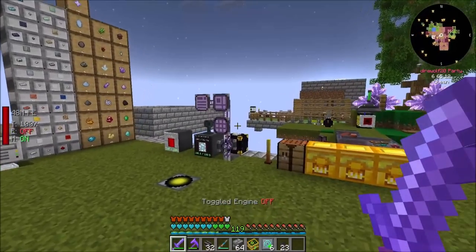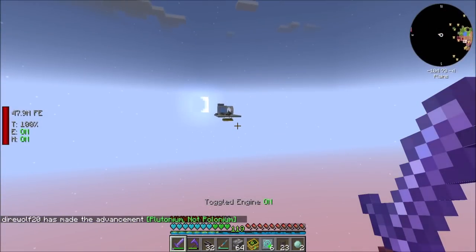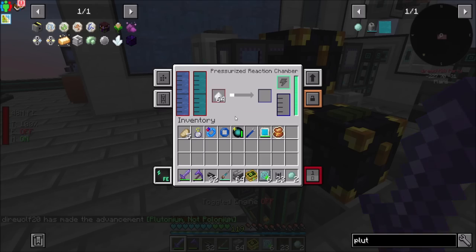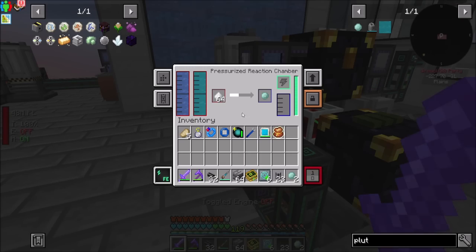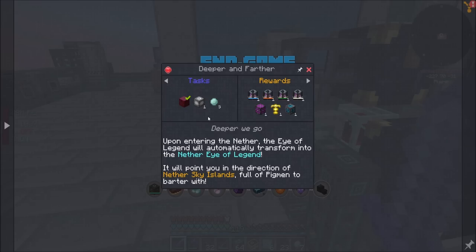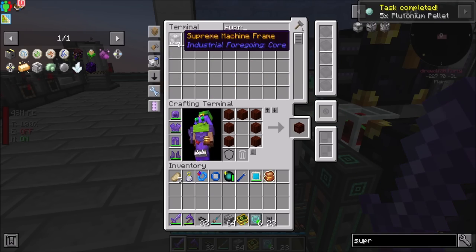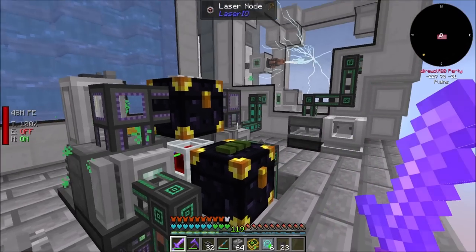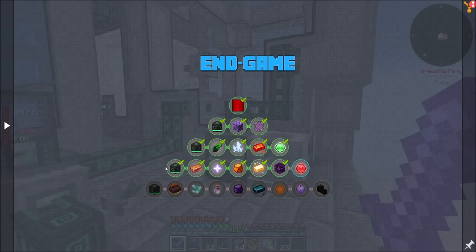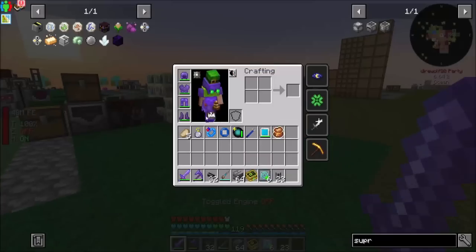So now we've got that all done. Plutonium pellets should be easy — we just need a few of them. This is the plutonium maker. Plutonium pellets complete. And then what we need is the supreme machine frame, which we already have on AutoCraft. And that completes this line of the end-game quests. And now there's only one line of end-game quests remaining, which is cool.